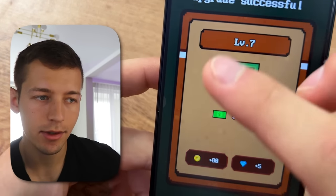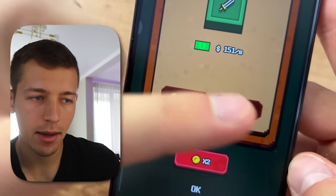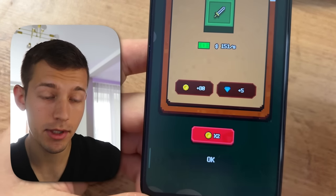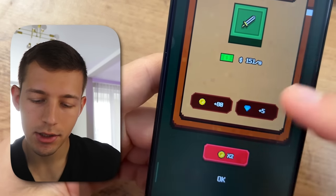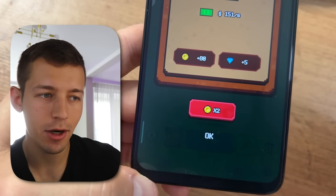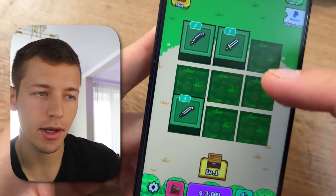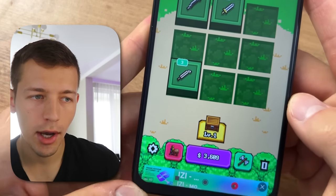I got another level six weapon, connected them, and got a seventh level weapon — earning 80 gold coins and five diamonds. The diamonds can also be withdrawn, but using them you can also start passive earnings which I'll talk about a little later. You can take this reward as is, or watch an ad to multiply the amount by half.